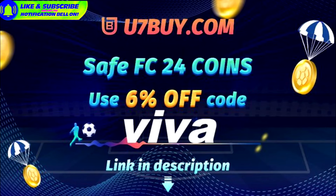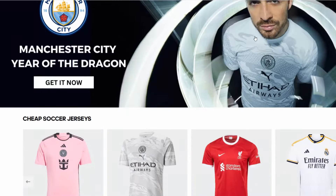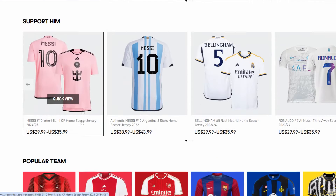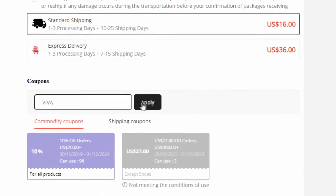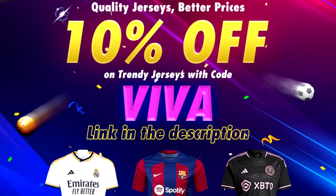Click the link in the description to check it all out. If you're a big fan of football shirts and you want to buy one for yourself or to give to a friend, go to Soccer Real Shop — there's a link down in the description. With the code 'viva' you receive a big discount or free shirts when you buy shirts.